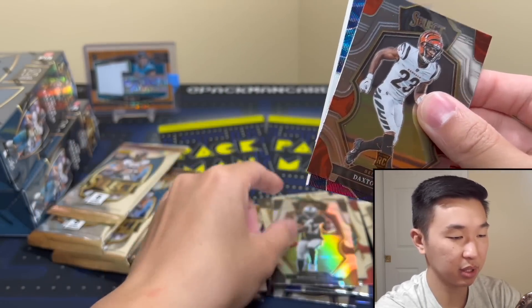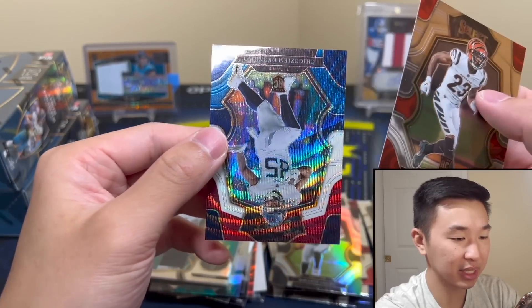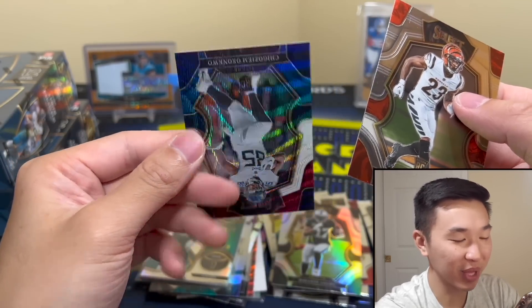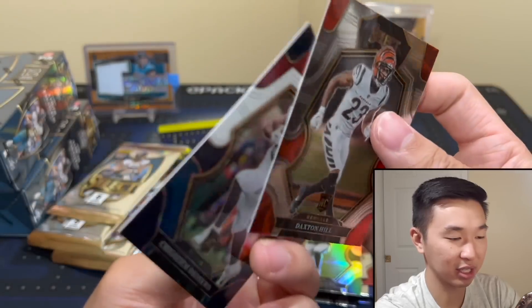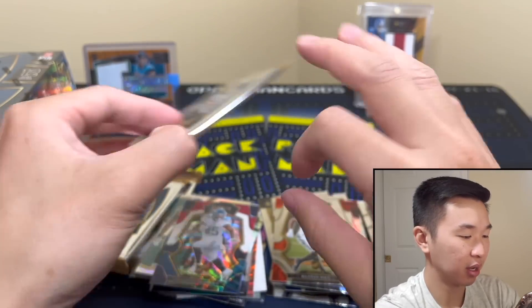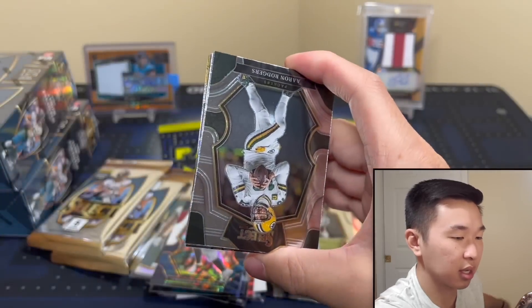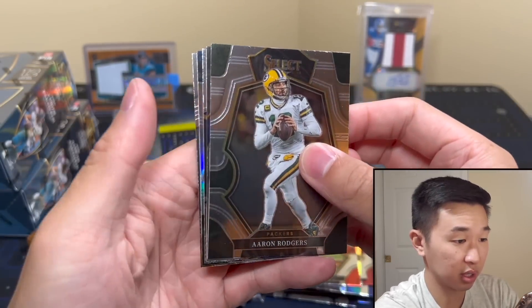Got some more base. There's a 199 — that's a tricolor one; looks a little different this year. Everything looks very different this year.